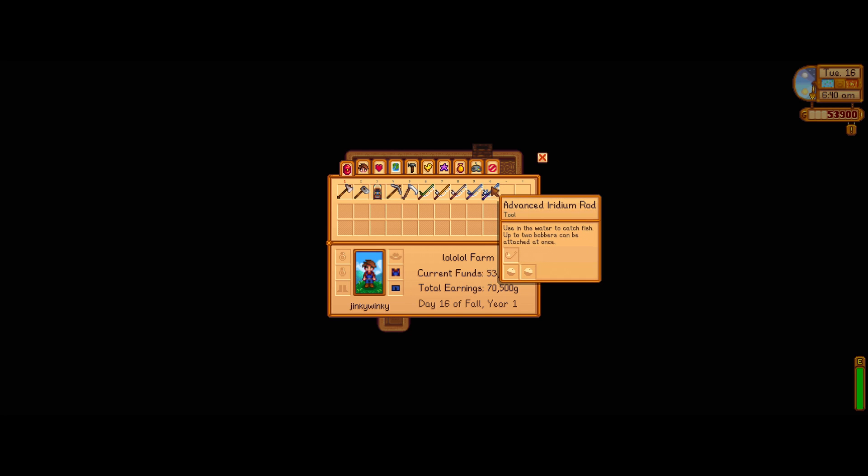Last but not least we have the advanced iridium rod. That is the advanced version of the iridium rod which lets you add two tackles to the same rod. You cannot buy this — you have to go to the mastery cave and claim the fishing mastery. That is a later challenge further on in the game, and it's open to you as the player if you wish to go down that route.